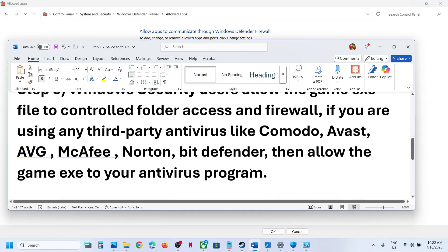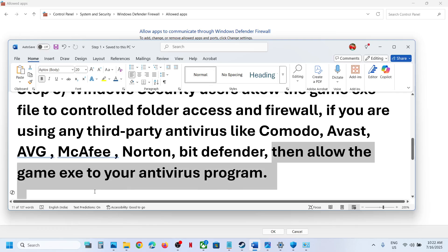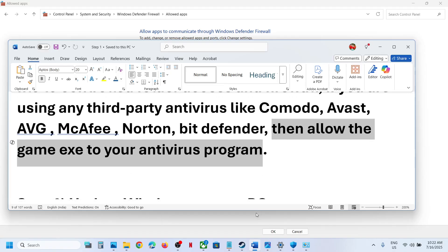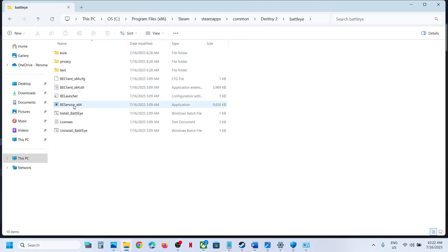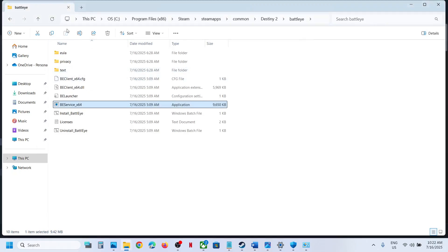If you have any third-party antivirus such as Avast, Norton, Bitdefender, or McAfee — whichever antivirus program you have — allow the same exe files in your antivirus program as well. Also, you can go to the game installation folder, browse local files, open the BattleEye folder, make a right-click on the installer, and run it as Administrator.